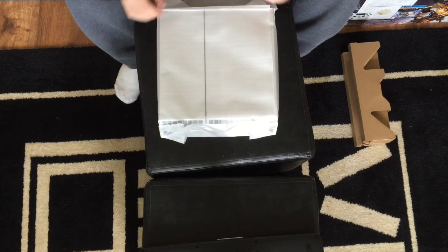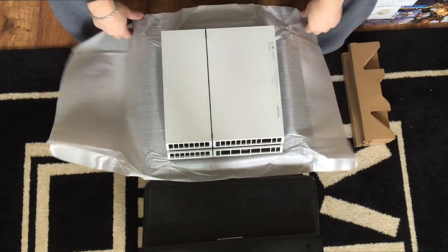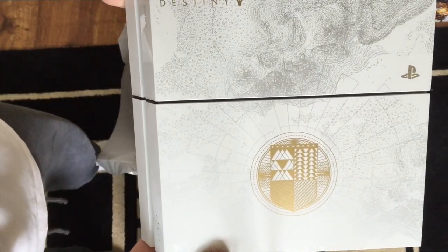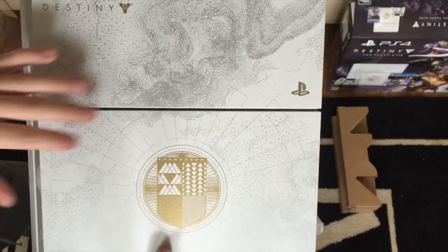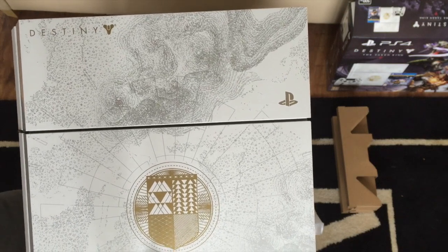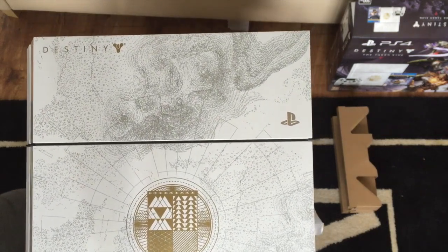In here we have the Destiny PlayStation 4, but I've trolled you guys and opened it upside down. Let's take a look — oh my god, look at that! From the front you can see it here: Sony PS4, with Destiny artwork all over it and gold Destiny at the top, the PlayStation logo there. This thing is beautiful. I literally cannot thank PlayStation UK enough for sending this to me — I never expected to get this and I was contemplating pre-ordering it, but I'm glad I didn't because I got gifted one.